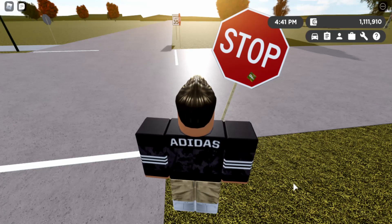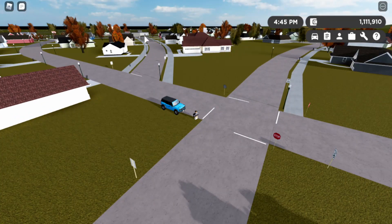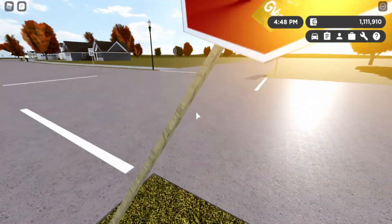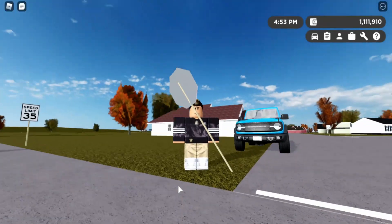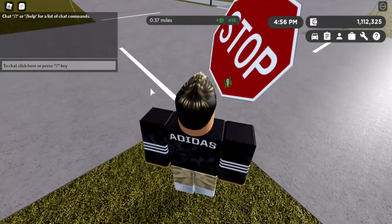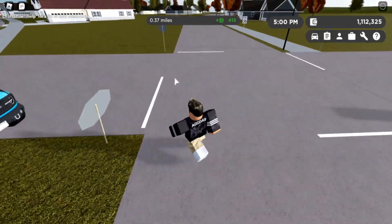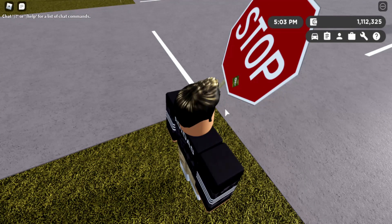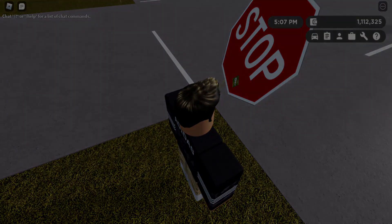Our fifth and final hidden feature — I don't think anyone's found this. There's a stop sign near the subway neighborhood at the end of this road, near the medic place. The stop sign is actually bent and it actually has a GVRP logo on it. I didn't even notice this — I was only going to show the bent stop signs, but then I realized there's a GVRP logo on it. I don't know if all the bent stop signs have the GVRP logo, but that's kind of cool. If you enjoyed the video, make sure you like, subscribe, turn on post notifications, and click the join button to become a member. See you in the next one!